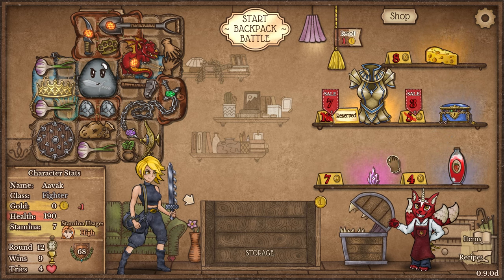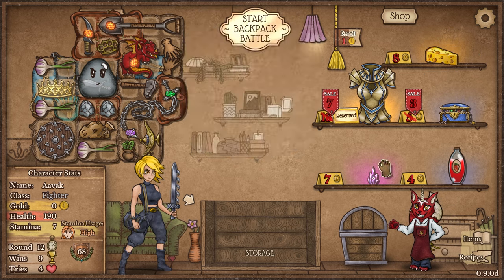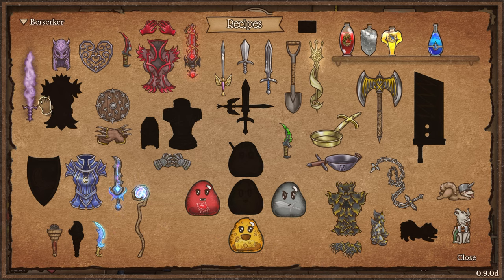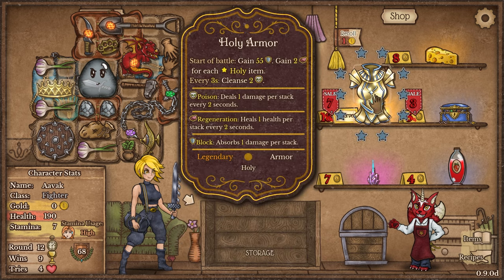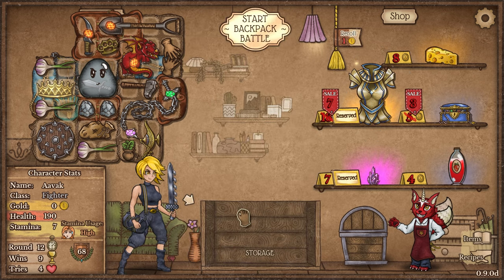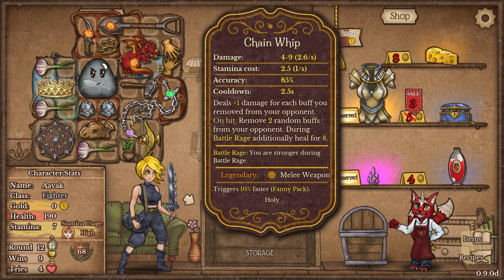We've got cheese down here — legendary, every four seconds gain a random debuff. We've got the corrupted crystal and the holy armor. Oh, I bet that's it — I am shockingly tempted. The whole point of taking this though is to synergize with the crown. However, this is still using way too much stamina at 1.7. I've got no way of gaining stamina. It could say goodbye to the shovel, but I would stop digging up items, which isn't great.